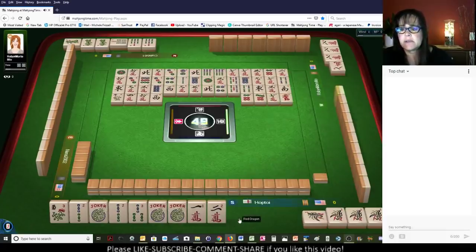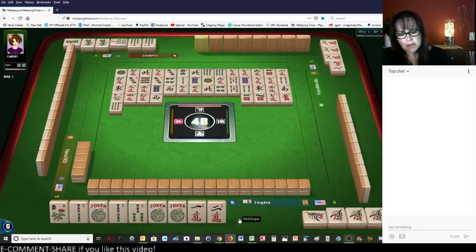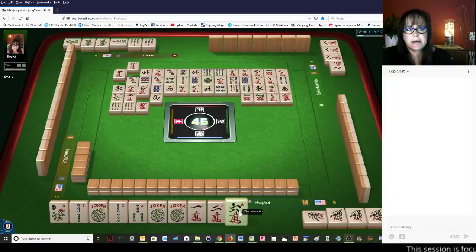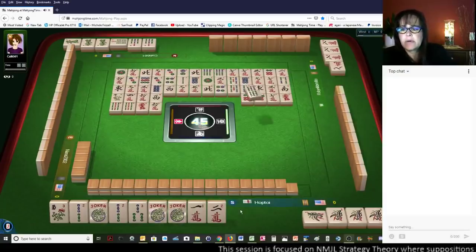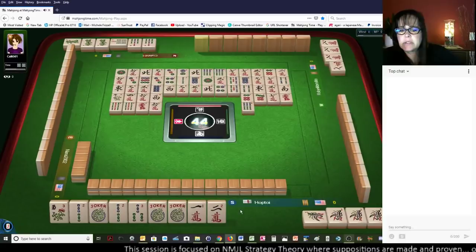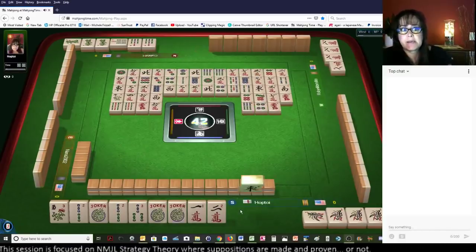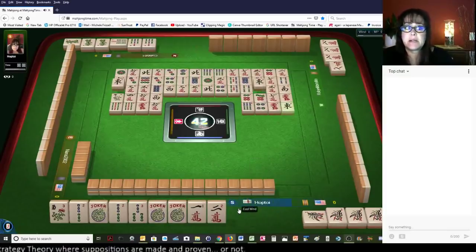6, 7, 8 — there are 3, 8 dots out. So they need... 9 bamboos. There are 4, 8 cracks out. Oh, they could be doing 5, 7, 9 — that's probably what they're doing. Probably 5, 7, 9 in dots. Because the 8 dots are out. 6 bamboos. The 9 cracks are out. 4 dots. There are no 5 dots out and no 9 dots out. So I would bet they're playing 5, 7, 9 knitted with dots.